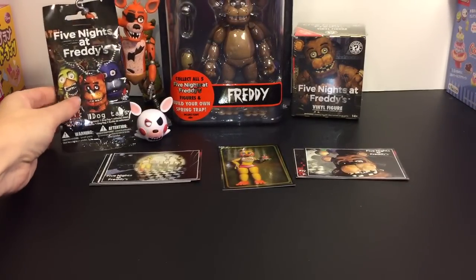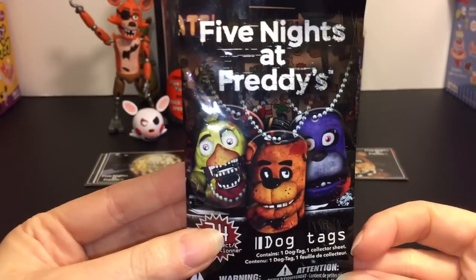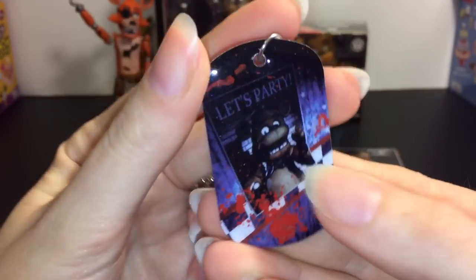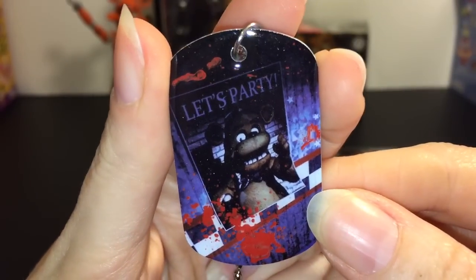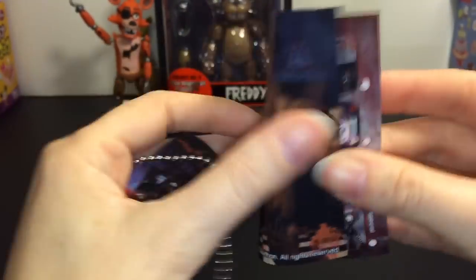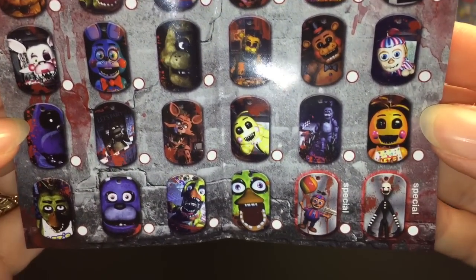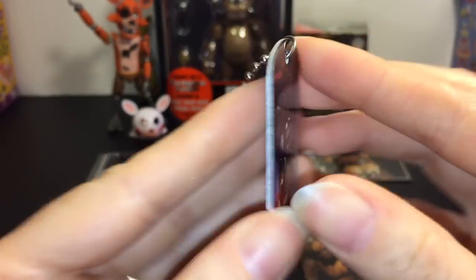Next up, let's open one of these dog tags. I've never opened these before — you just get a dog tag and a collector sheet. There are 24 different ones to collect and they look cool. I like the Freddy one — or Foxy. We have... how cool! It's one of the posters and it says 'Let's party with Freddy' and pizza sauce. These are really neat. Here's a look at the different ones you can collect — lots of scenes from the games. And it looks like there are two special ones: Balloon Boy and the Puppet. That's really cool.